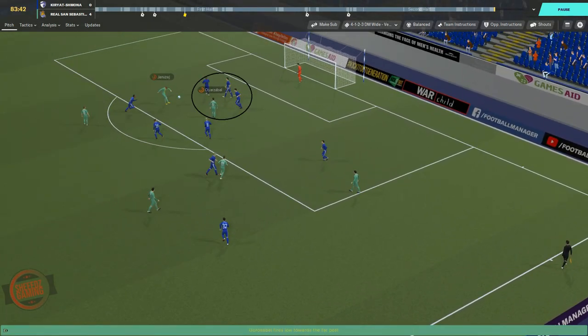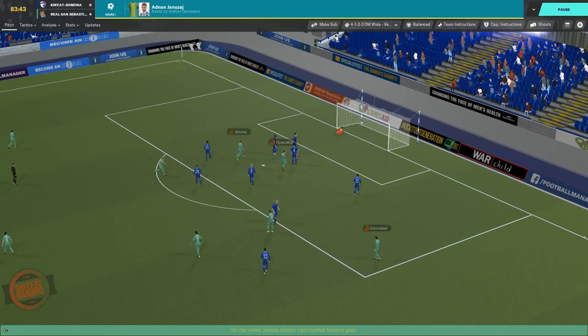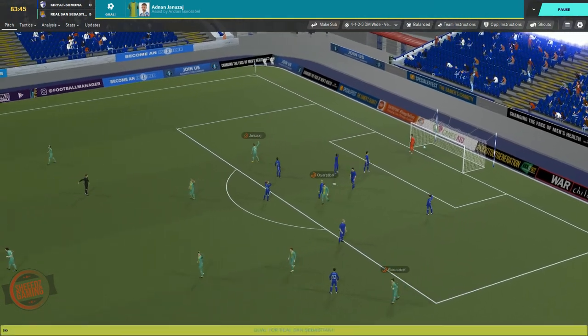In this highlight our deep-lying forward once again occupied the defenders in the middle and created space at the far post for a supporting player. It may be a really good way to get around a defense that is strong in the air, as they have no chance of getting on the end of our crosses since they're too deep.